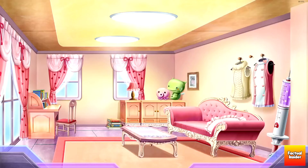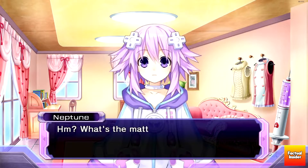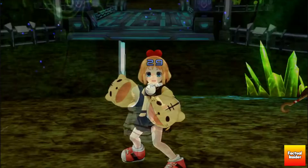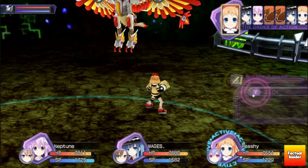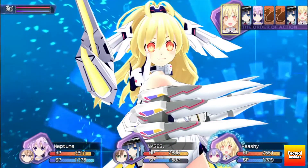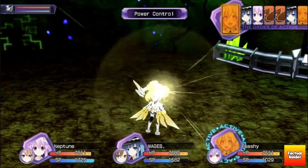Number 8. With new DLC for Rebirth 1, sadly the original DLC characters Red and 5PB would not return. However, Pishi, who was introduced in Hyperdimension Neptunia Victory, would become one of the DLC characters for Rebirth 1. Unfortunately during the release of the DLC, players noticed that Pishi in her human form would use the same voice files as Nepgear. Thankfully, an update would later fix the issue.